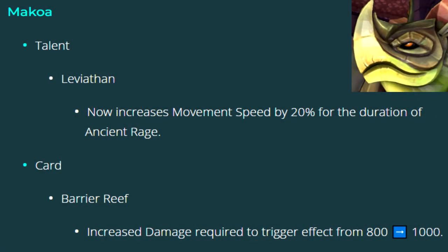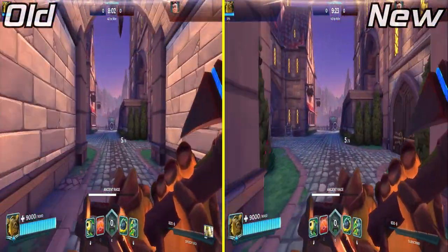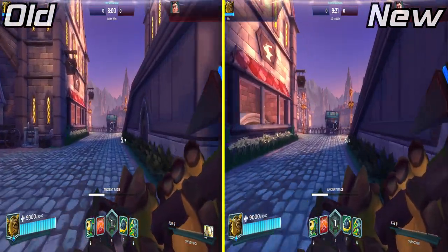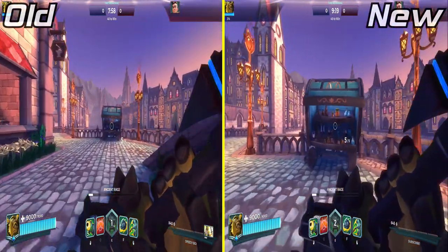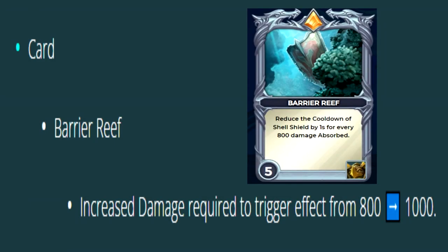Makoa's Leviathan Talent now boosts his movespeed by 20% when ulting. The Barrier Reef card had its damage threshold increased from 800 to 1000.